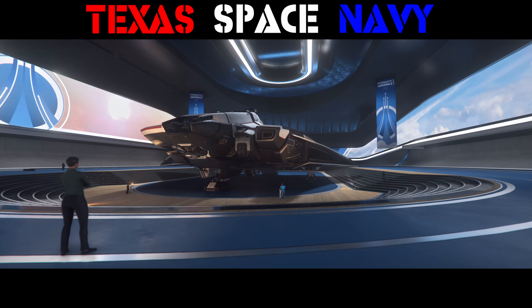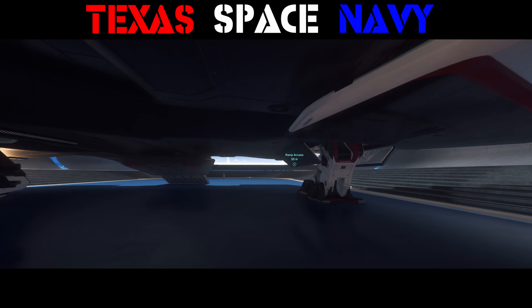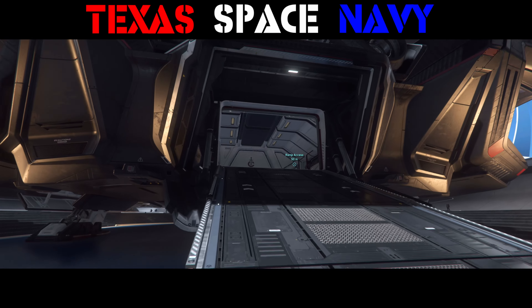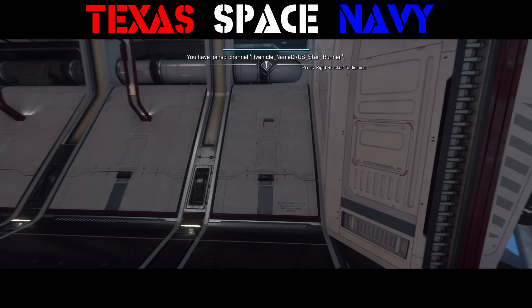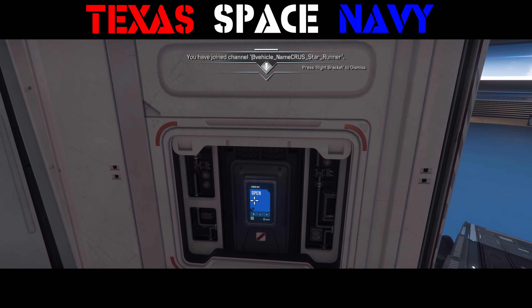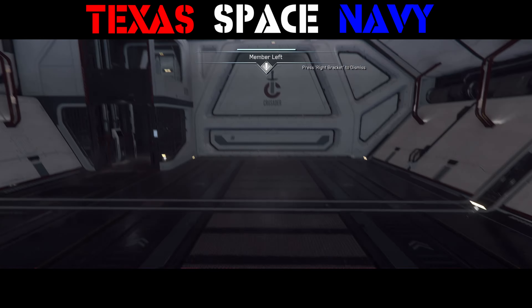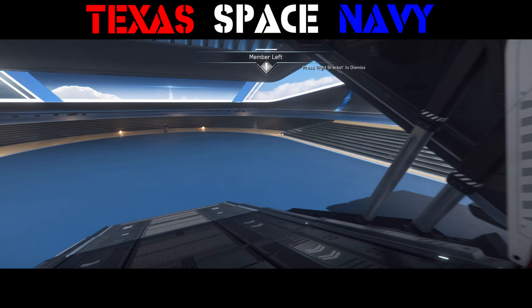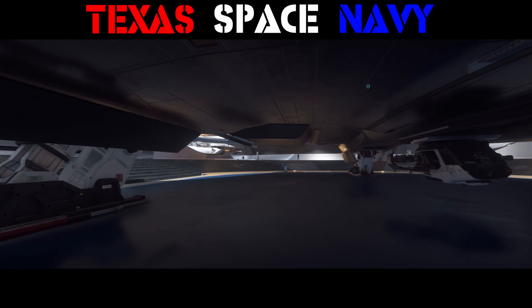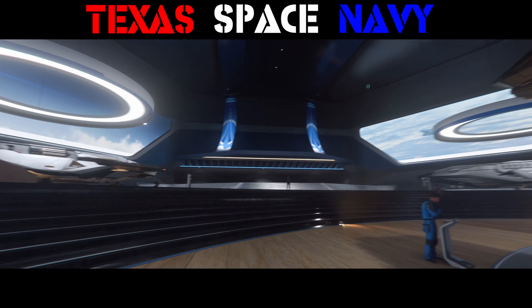So let's move on to one of the fan favorites — the Mercury Star Runner. I like this ship a lot; I have it as one of my main ships on my alt account because I think it's going to be able to do a lot of things I'd like to do with that account. It's supposed to have a smuggler's compartment right over here — there we go — and you can go in here, and this is a smuggler's cargo hold.